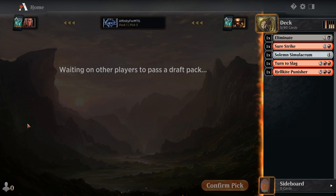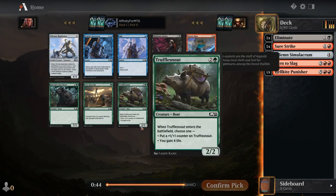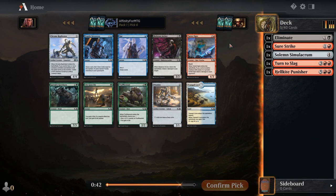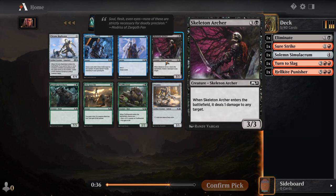At least with player draft there's no single person slowing the whole thing down. I noticed all these Nicol Bolas avatars — kind of funny. That was on sale a while back. I don't really pay that much for cosmetics but every once in a while you see an avatar in the store for like 500 gold and it's like, alright, fine.